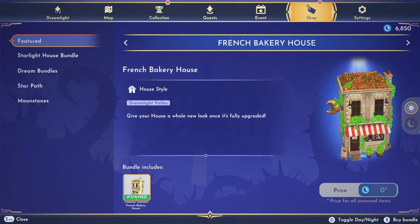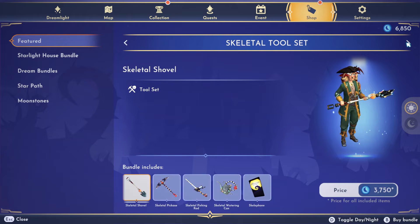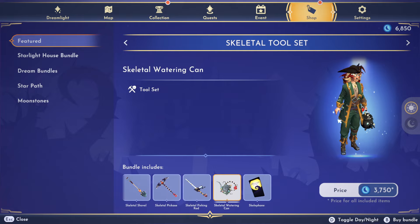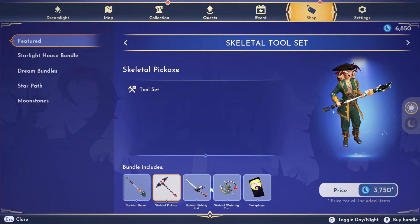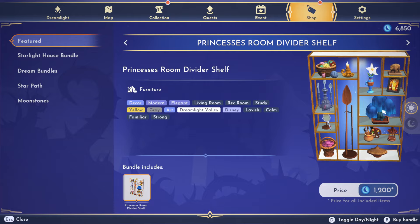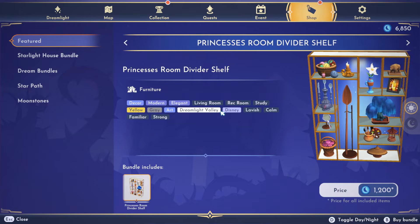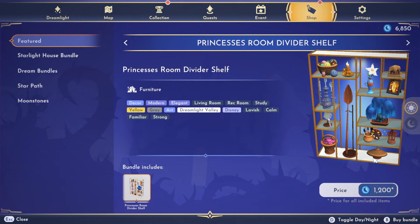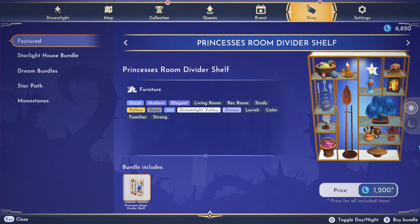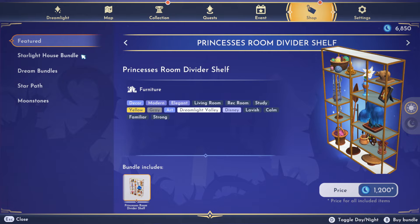I already have the French Bakery - it's up in my plaza. And then there's the Dream Style for Anna, Skeletal Shovels. I love Nightmare Before Christmas and I missed out on these the last time - they are so heckin' cute, so I'm definitely going to be thinking about those. Then we have the Princess Room Divider Shelf - this is very pretty, it has items from all the different princesses: Ariel, Pocahontas, Mulan, Rapunzel. Really pretty, but I'm not really feeling spending 1,200 moonstones for one item.